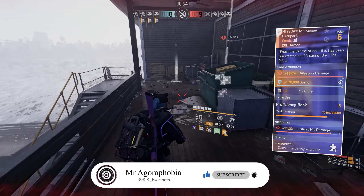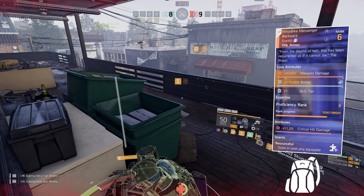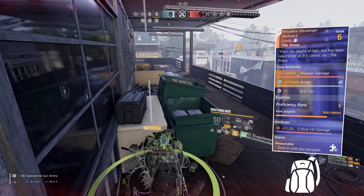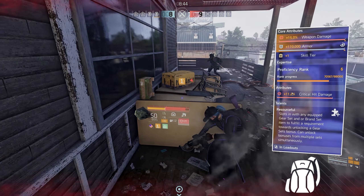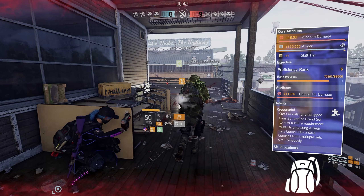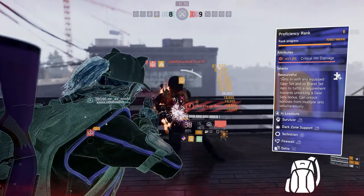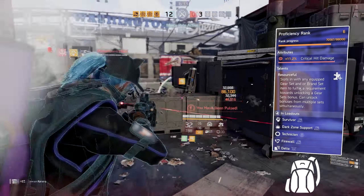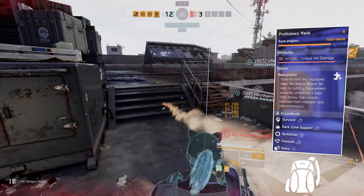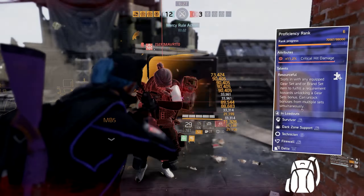Our main piece of gear is the backpack — the exotic Ninja Bike Messenger backpack. The core attribute gives you a red 15% weapon damage, a blue core, and a skill tier. The attribute is 11.2% critical hit damage mod. The talent is Resourceful, which slots in with any equipped gear set or brand set item to fulfill a requirement towards unlocking the gear set's bonus, and can unlock bonuses from multiple sets simultaneously.